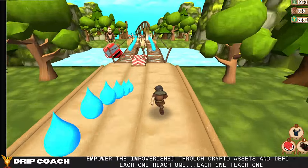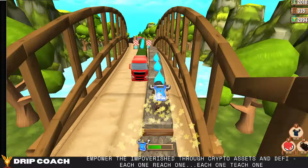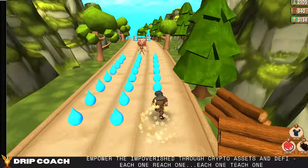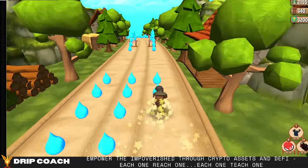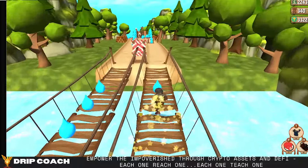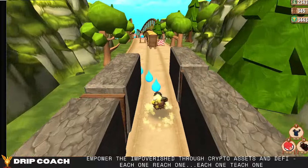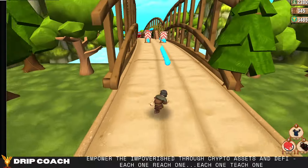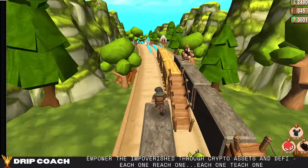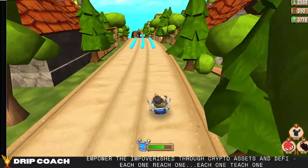I'm guessing the enemies can attack you if you don't roll properly. The goal is to catch and collect as many blue drops as possible, though I've missed quite a few. I don't know how to use the other power-ups like the boxing gloves, but we'll keep at it until I die.